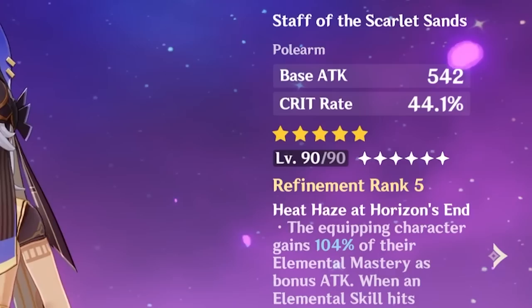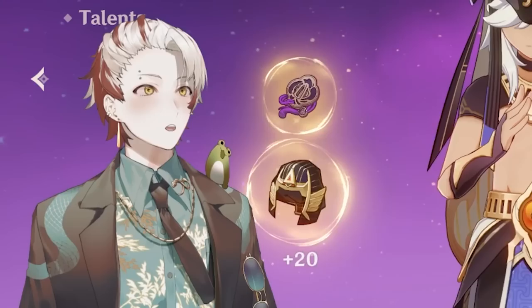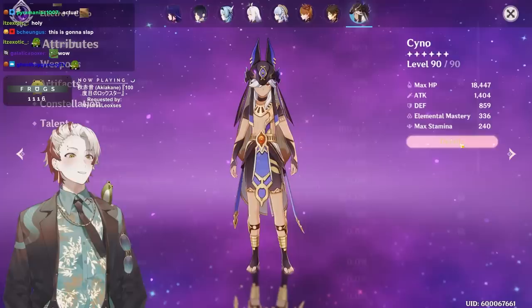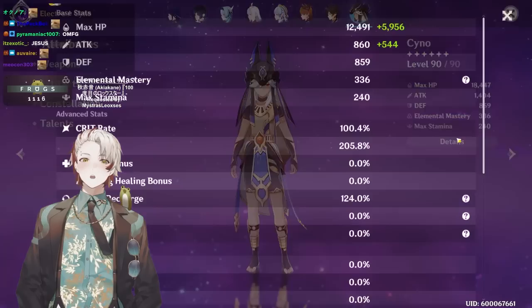You're an R5 Staff of the Scarlet Sands user, you are a C6 Cyno — giga chat. You don't triple crown but you're C6 R5, four Gilded Dreams with plus-zero defense. Wait, am I about to see the best Cyno? I already see plus 256 EM here. Okay, dude, that's not fair — you can't four-piece Gilded 100/200.